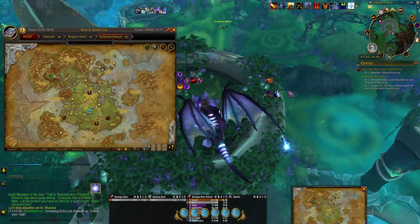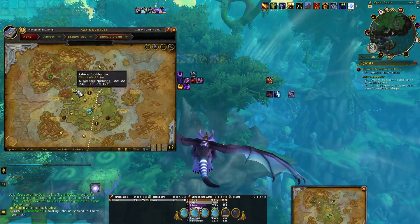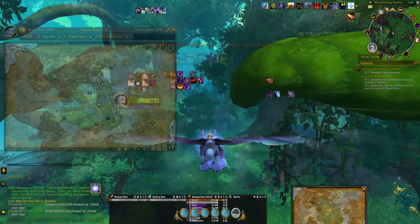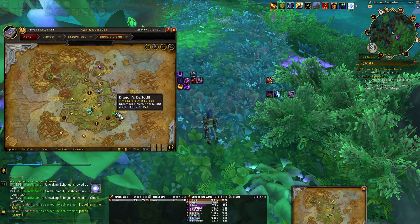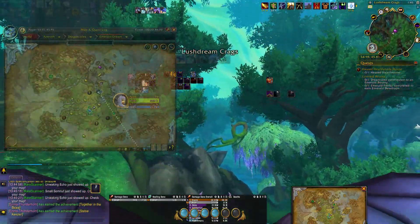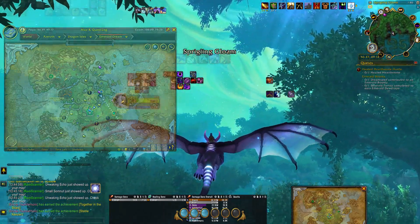That's actually an unwaking echo, I think. And it's showing this empty dreamseed — it's showing what's in my inventory. Here's an active one. It's just going to pop up every active dreamseed on the map. This one has six of a hundred, and two minutes 45 seconds left.